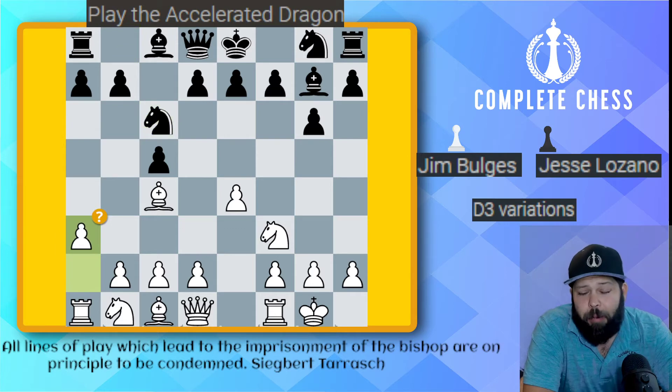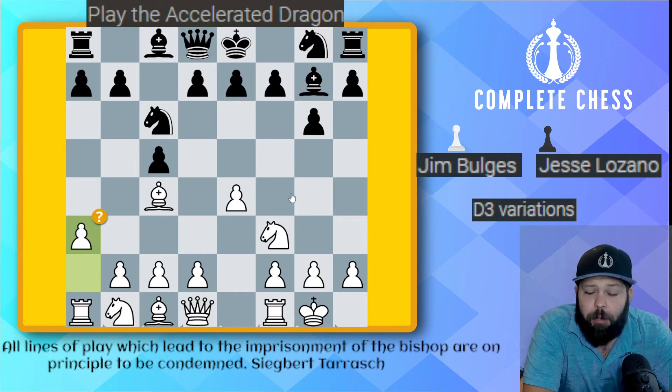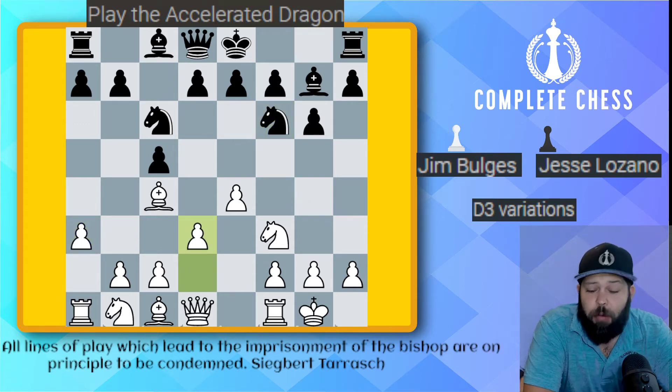He went ahead and played a3 here — not a move that I like too much. I'm not sure why he played this move. In this game, he plays both a3 and h3, and I would discourage a lot of players from doing this without a good reason. I went ahead and played knight f6, and he went pawn to d3.